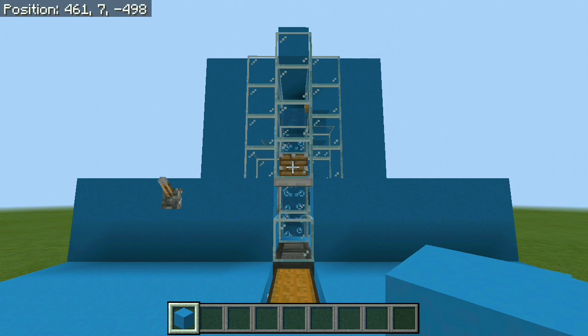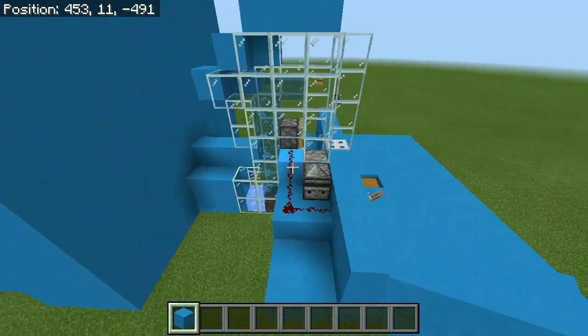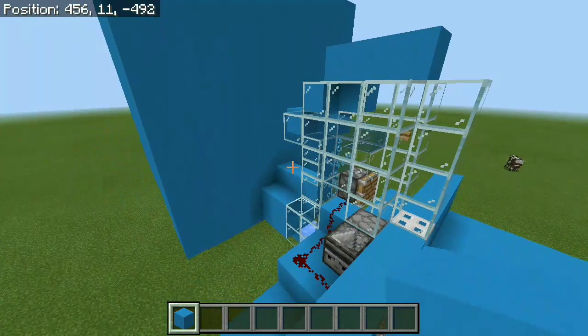But the Drowned farm is really easy to set up, especially if you have a zombie spawner. You can see I have a little bit of the redstone and stuff exposed over here using some glass, just to try and explain what's happening a little bit easier.